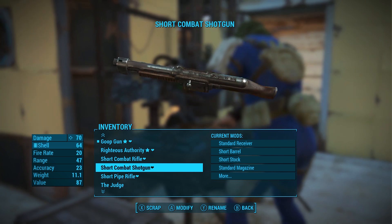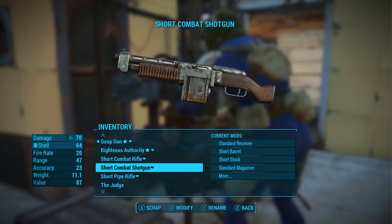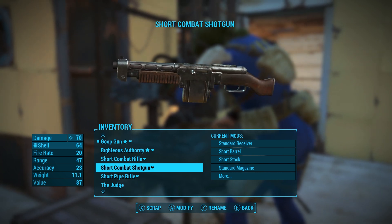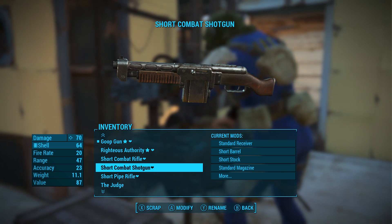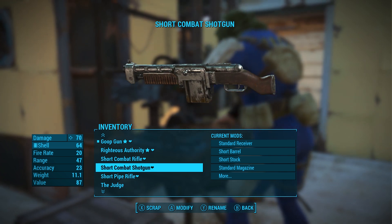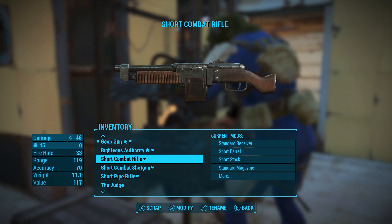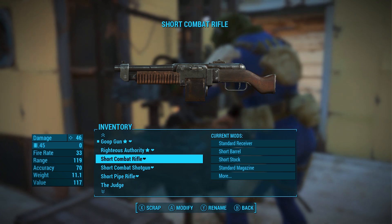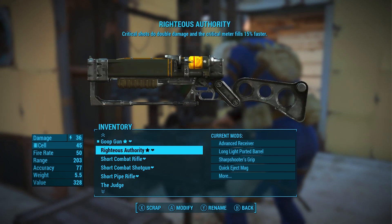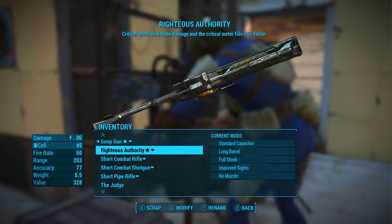I just grabbed a short combat shotgun — actually found it on a billboard, super stoked. I had a double barrel before, but only two shots is limiting. The shotgun is great for dispatching ghouls up close — feral ghouls especially — because you need something that hits hard. I can't really do melee on Survival difficulty; ghouls mess people up even on Normal. The radiation combined with hits is often a one-to-two shot kill for me. I also picked up a short combat rifle again — having diversity in calibers is really beneficial so you can always have a weapon with ammo available.